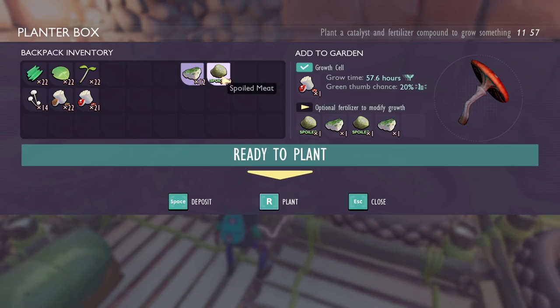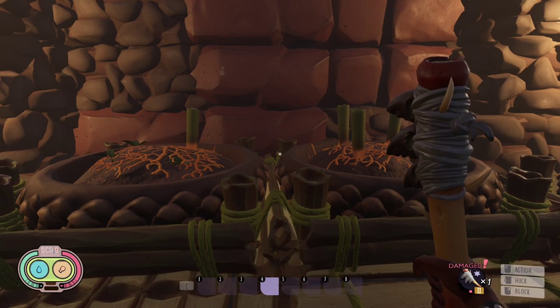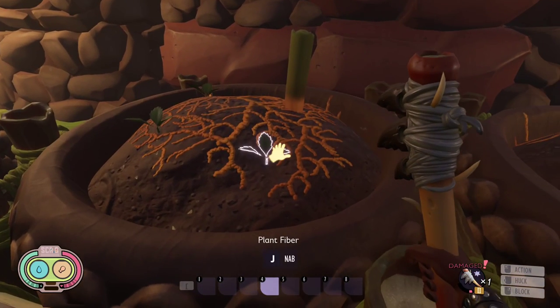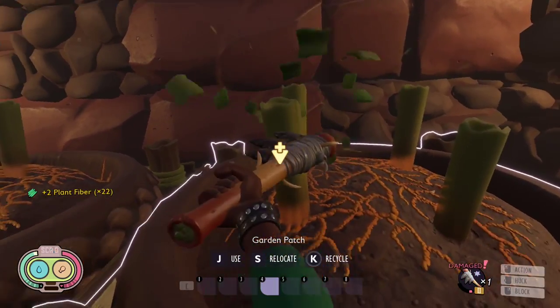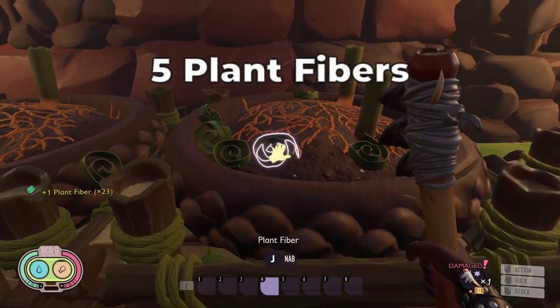Let's check the growth result of each plant when affected by the green thumb chance and when not. Plant Fiber: without the green thumb effect, you get 1 plant fiber, the same as you find in the backyard. With the green thumb effect, a grass stub grows, and each stub gives 5 plant fibers.